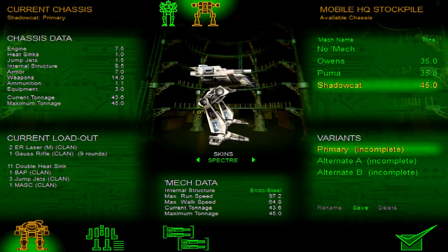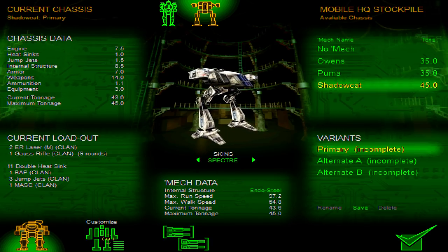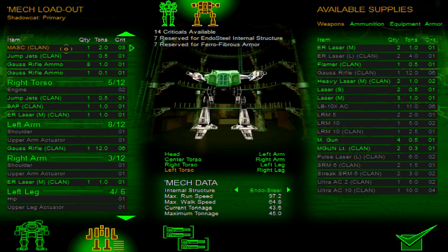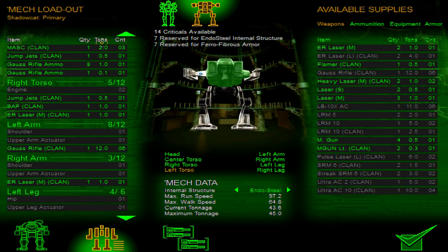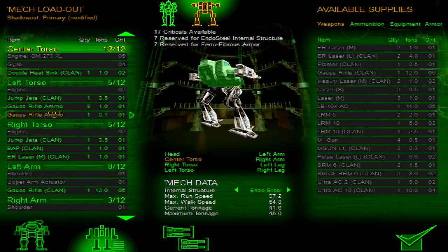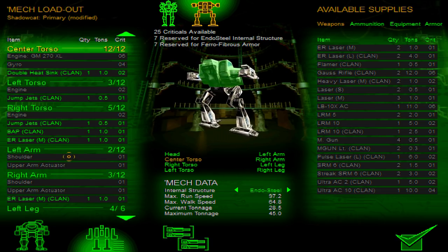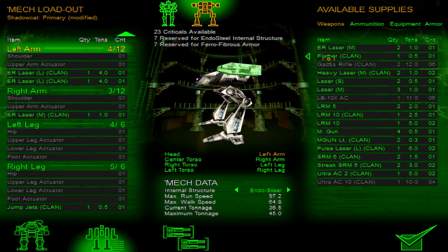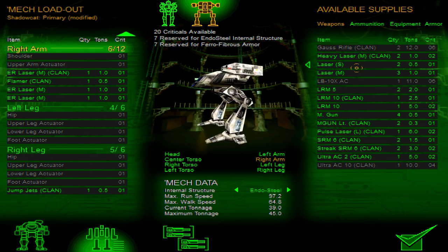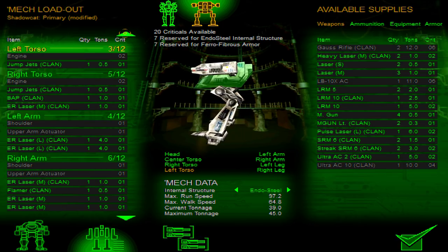I'll give the Shadow Cat a bunch of brawling weapons so she just goes in at point blank. You can have a MASC in these mechs? As much as I want to go fast, that's also expensive. We have machine guns — why would we need to go fast? She can also have a BAP. I honestly don't really care, so we're just going to give her a bunch of random weapons and hope she makes use of them. She could have the Flamer too — she, sorry, it's actually a She.